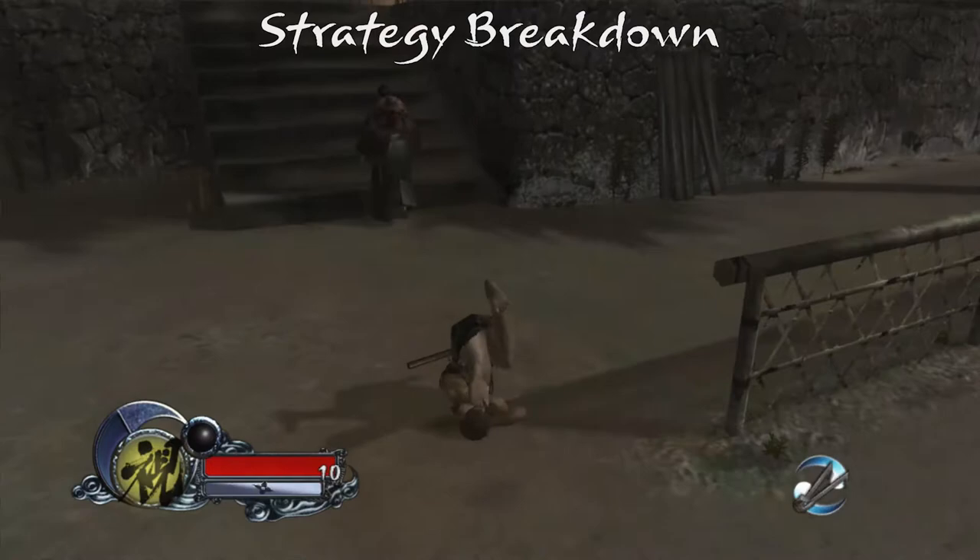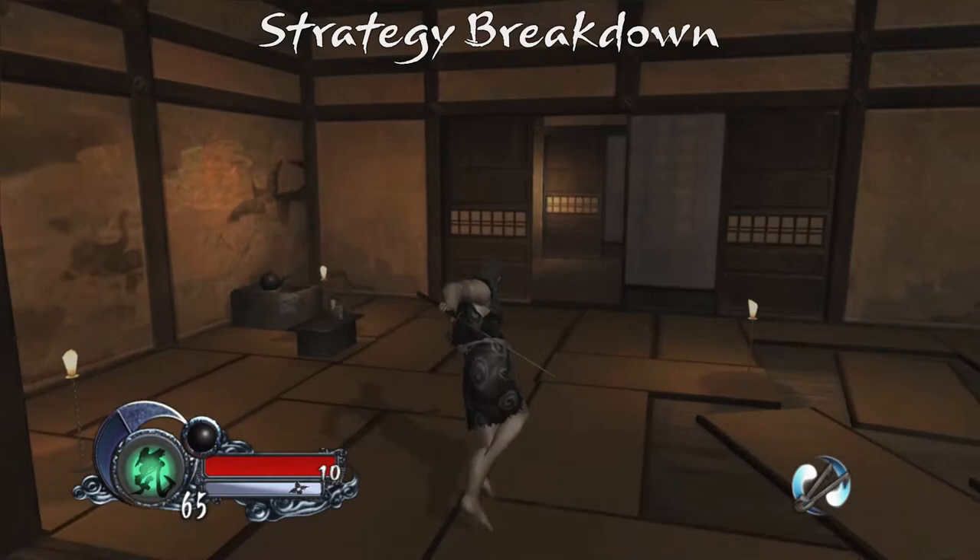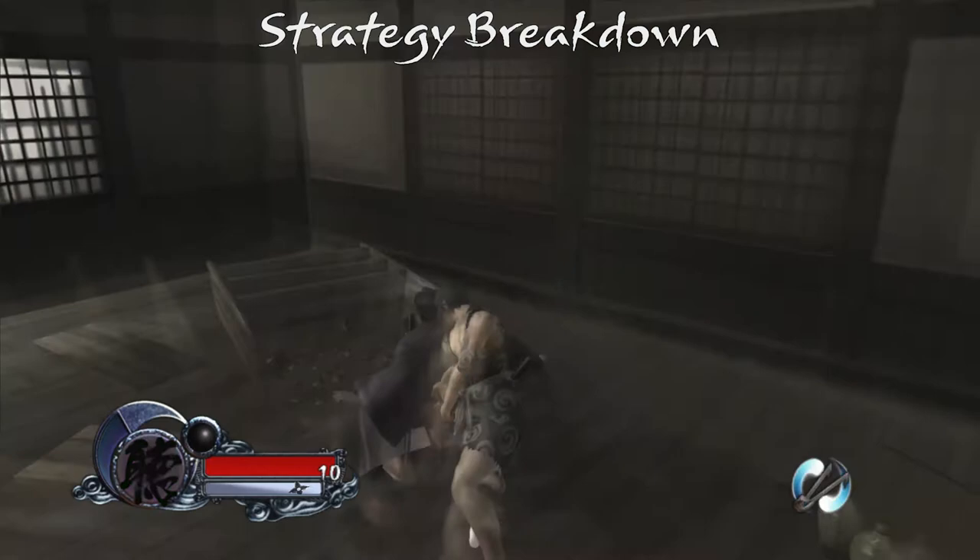Slash SK the guard and immediately begin dashing towards the entrance of the compound. Run through the gates, slash the door, and L-jump up. Dash once in this specific area, then run a large arcing path to the left. L-jump to aerial SK the sitting guard, leading into the consecutive SK.